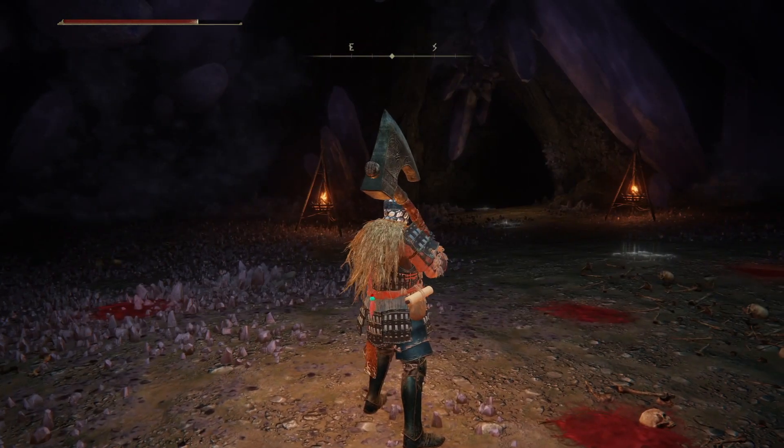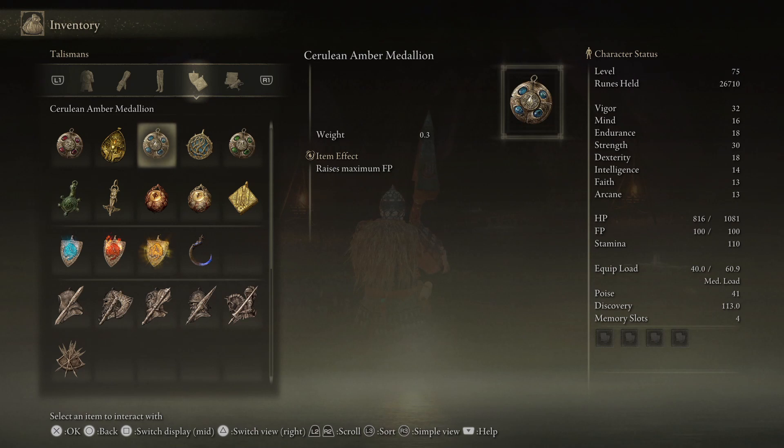When you are successful you will be rewarded with the Ceraline Amber Medallion. The effect of this medallion is to raise maximum FP, and if we look into the guide it tells us exactly how much that rise is — it's plus 7%. Now you have the info, the rest is up to you.